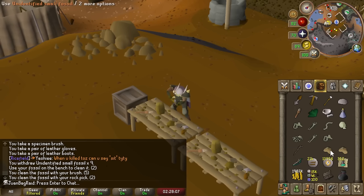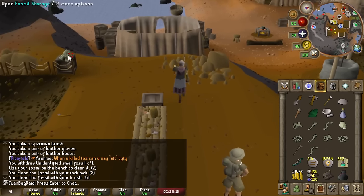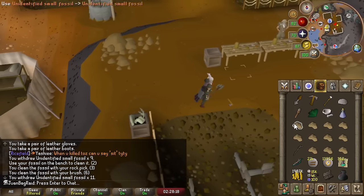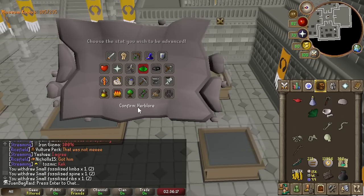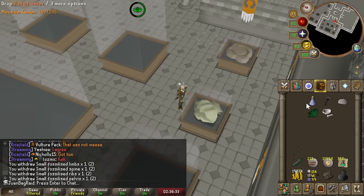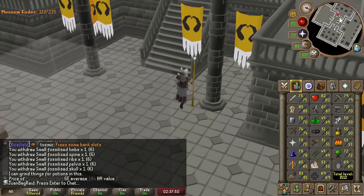If you don't know how to do the fossils, you just clean them up. You get them from doing stuff around Fossil Island. You clean them up, deposit them, and grab some more. We made our first set and put it on herblore. 2k XP for small fossils. 49 herb - just got to do 4 more of these small fossils and we're good.